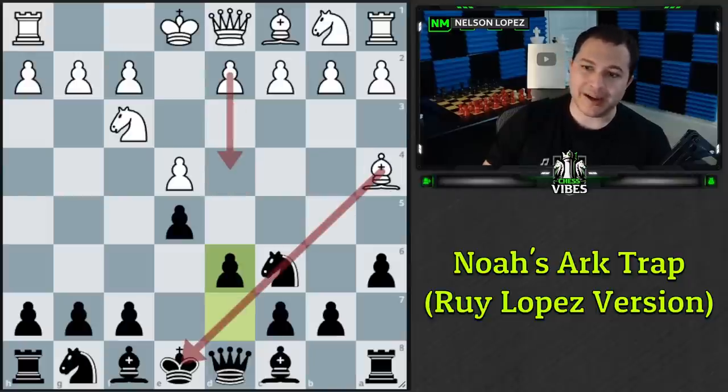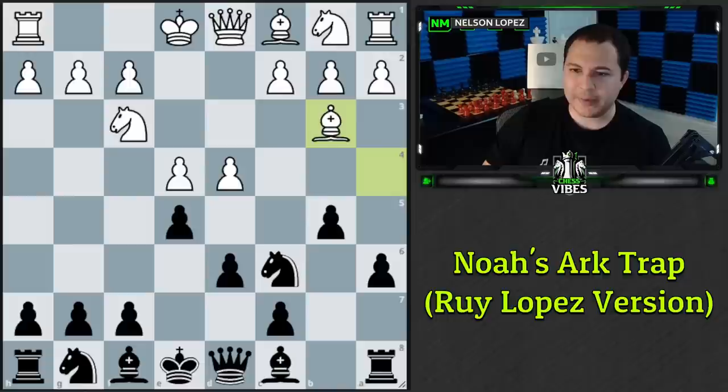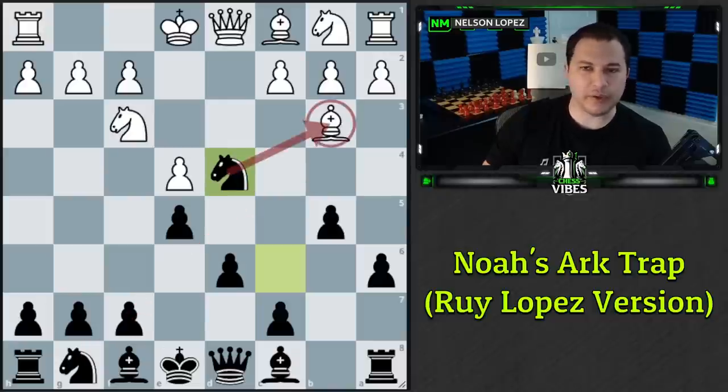When you play d6, many people think d4 is a good idea because there's a pin — why not threaten d5, and if we take they recapture with the knight? So after d4, we play b5 to break the pin and force the bishop back, then capture with our knight, putting pressure on the bishop. Trading this knight for the strong Ruy Lopez bishop would be a nice deal for us.